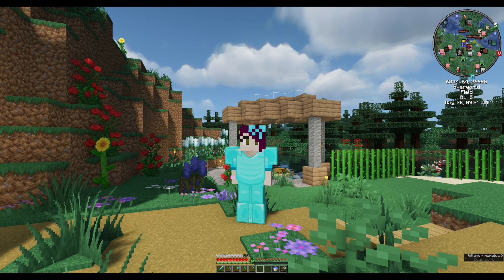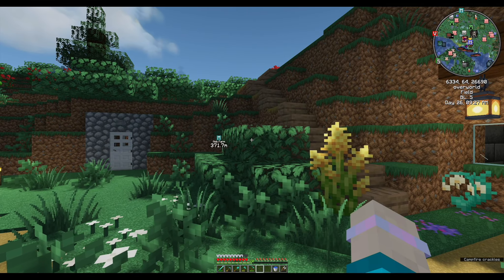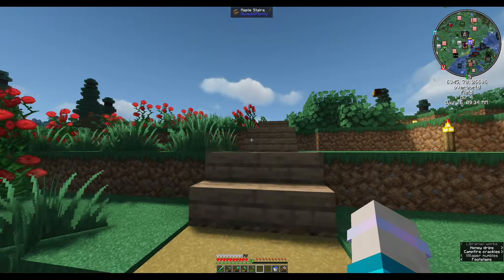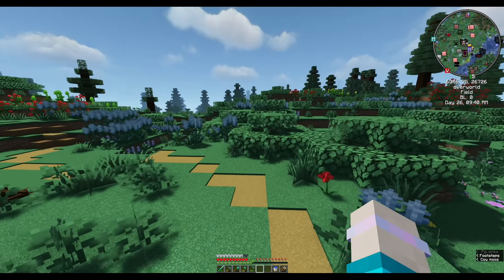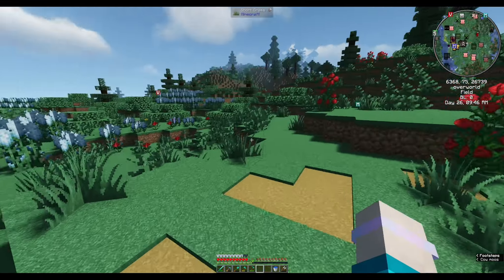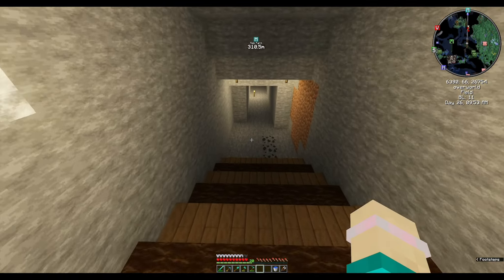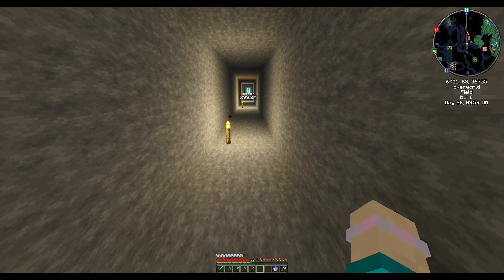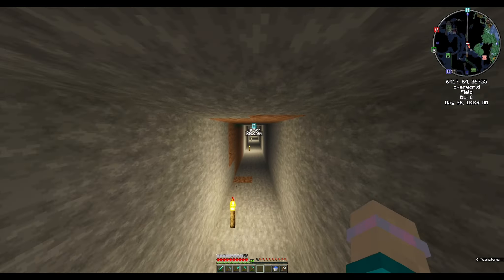I've scouted out a location where I want to put the mob farm and I've actually dug the tunnel, but I haven't decorated it at all. Here you can see my waypoint — mob farm — and here is the path to it. It's a few hundred blocks away, which is why I made the tunnel so we could go straight there. I've decorated part of the tunnel but the rest is empty; it's going to be an ice track for boats so I can go zoom zoom.